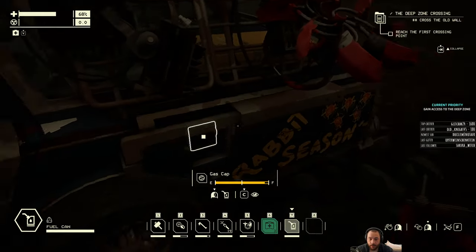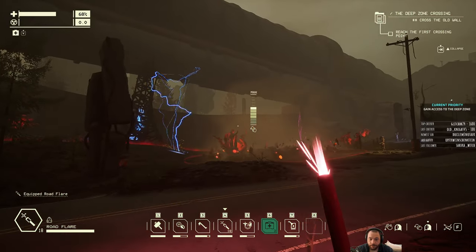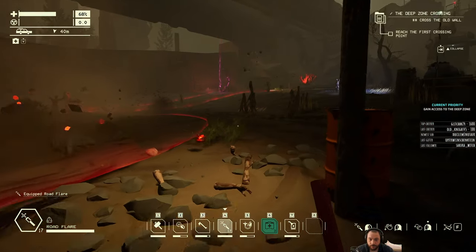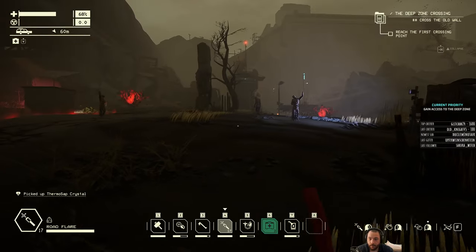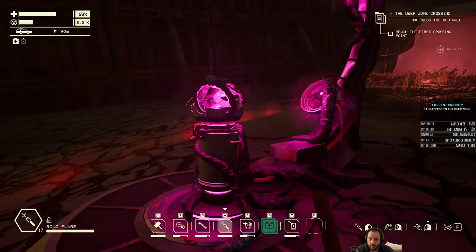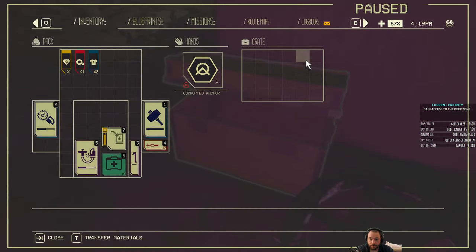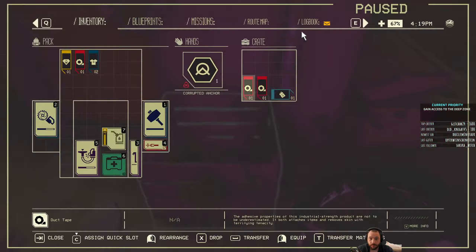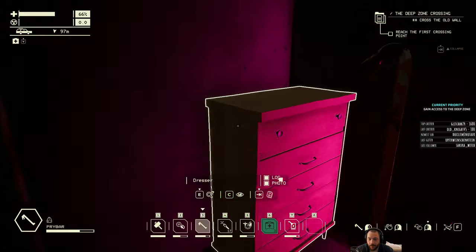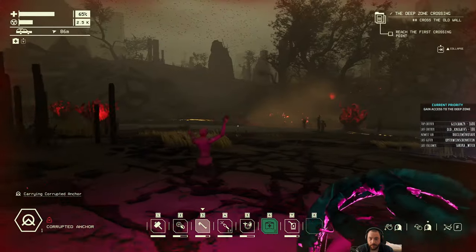I'll go on foot. Seems kind of ill-advised. There is an achievement, if you're wondering, to kick tourists — but I'm not gonna do that right now. Plus, I already have it. I was sort of expecting this whole area to erupt in hateful anomalies, but it kind of didn't. Which is nice.